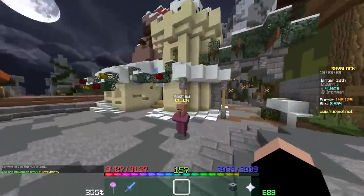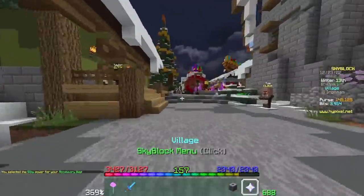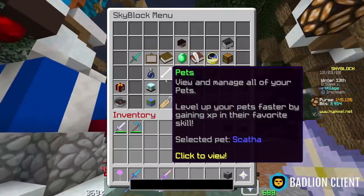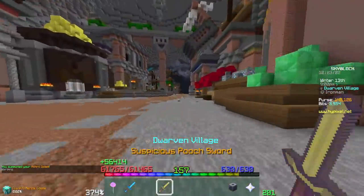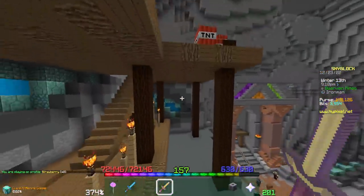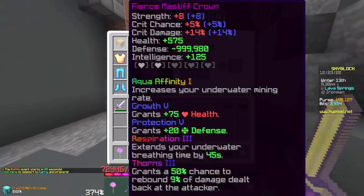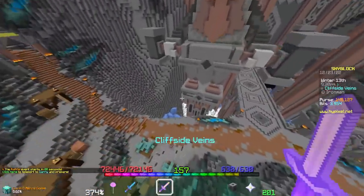Now let's switch back to Silky and put all tuning points into crit damage — you're about to see why Silky is so good. Pair it with Mastiff Armor and a Pooch Sword — you could use Shaman's Sword, but I prefer the Pooch Sword. As you can see, 53,000 damage with a Scathe pet. If I switch to Mithril Golem on the Dwarven Mines island, this is what you'd be using to kill Ghosts until about three-forges Necron with Warden Helmet or three-forges Infernal Kudra with Warden Helmet.